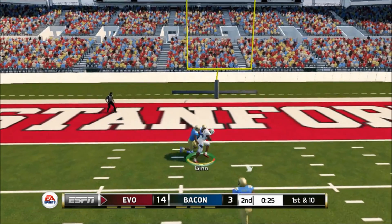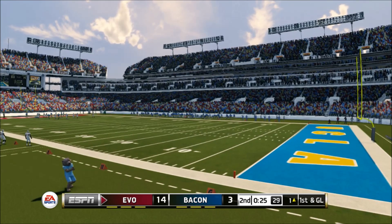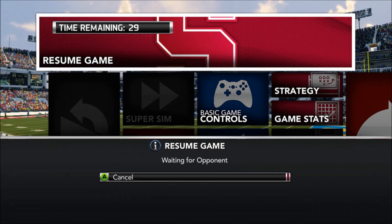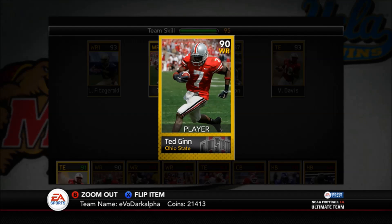On the post route, Ted Ginn's going to make it — he's going to hold on to it in traffic. It's not like he's incapable of it; he can do it, not as consistently as Fitzgerald, but he can still do it. Once the opponent realizes he's going up against Ted Ginn, who can also catch balls in traffic, this guy is going to quit out.